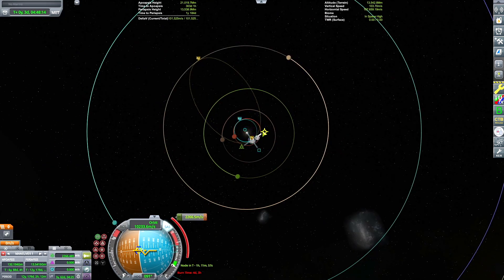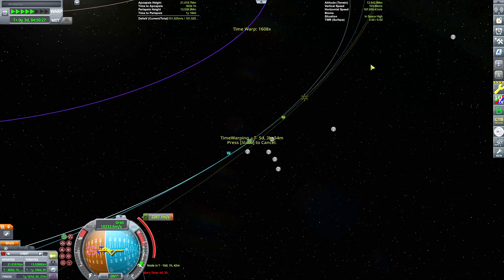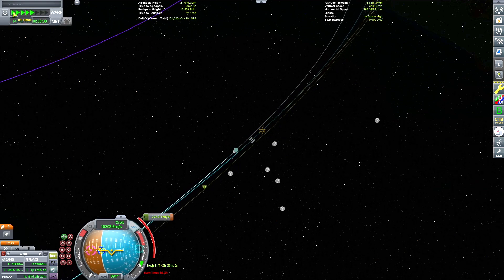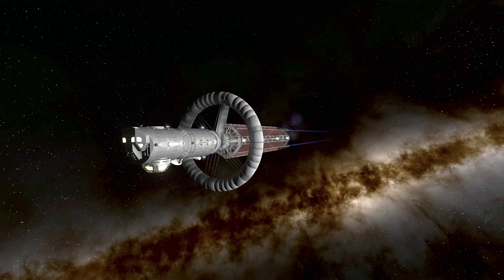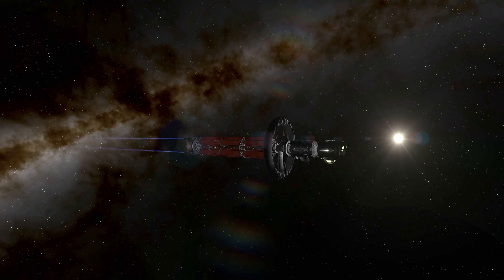I'll set up that maneuver to kick our apoapsis up to hit Sarnas. The transfer window angle is maybe 10 to 15 degrees past 90 degrees - I've always kind of just winged it, but with a higher delta-v craft like this getting an encounter shouldn't be too difficult. This engine produces about 15 megawatts of heat, so that's why we've got this big stack of glowing radiators here to radiate that heat and prevent our engine from exploding.